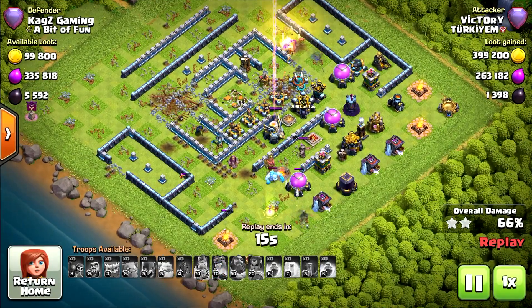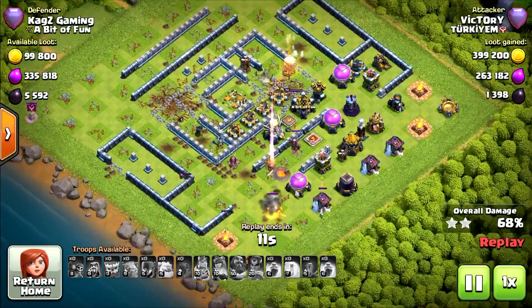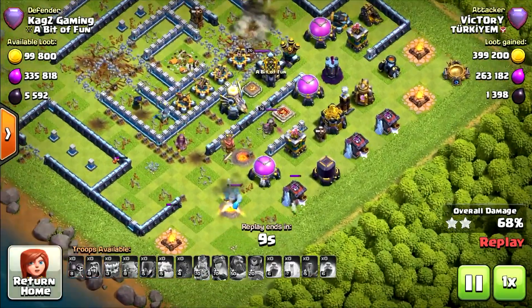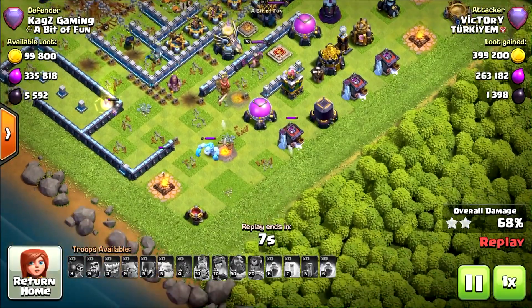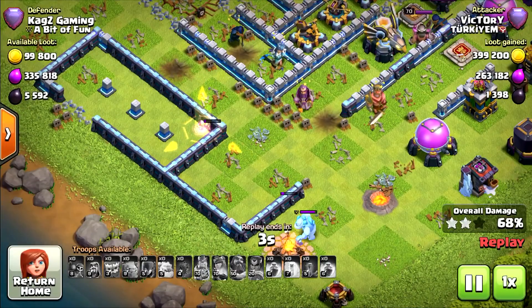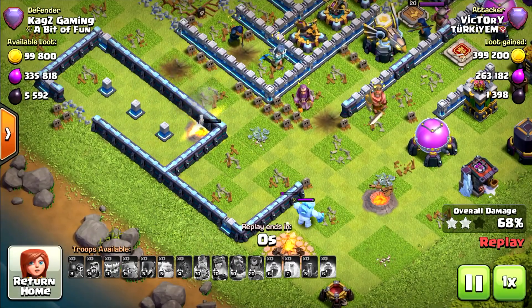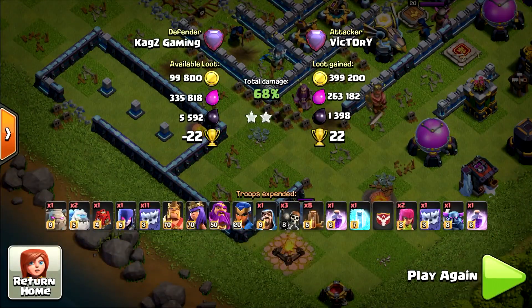One ice golem survived — that's pretty good. Meanwhile, the wizard is stuck in his cage, trying to get out of the wall. Will not succeed. And it will be 68%, two stars. Nicely done, great base.